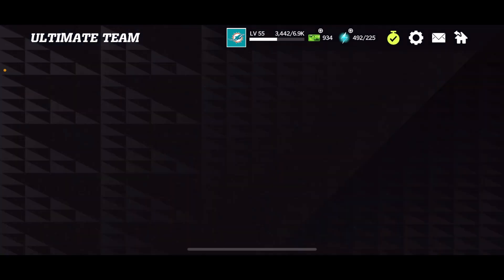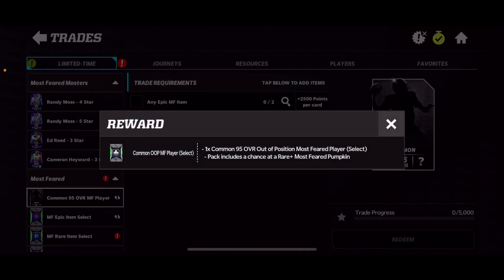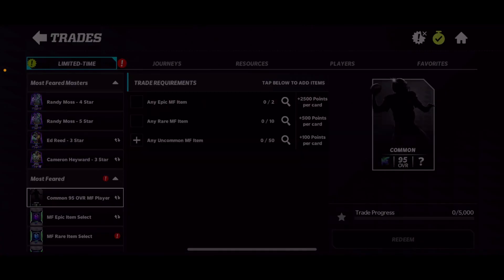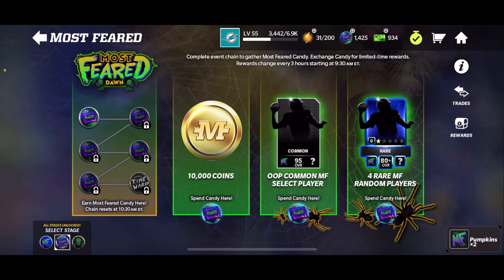The thing I'm talking about is the common 95 overall Most Feared players. You guys will see why in a second — you actually cannot upgrade these, and that's why they're quote unquote common, but they're also 95 overall common players, which is very interesting. You get these by either putting rare collectibles, epic collectibles, or uncommon collectibles in, and you're going to get yourself a 95 overall. You also get one of these 95 overalls for actually completing the journey.